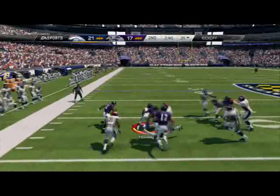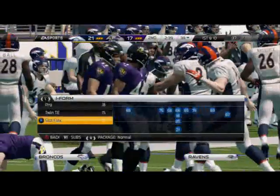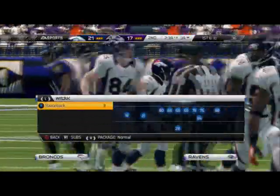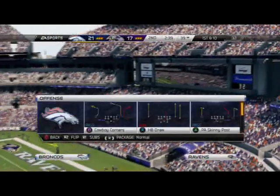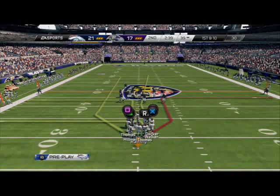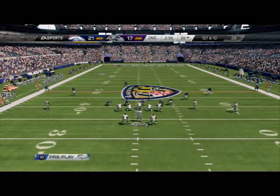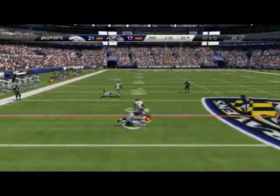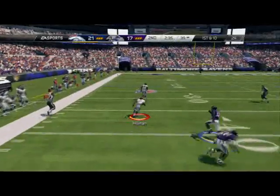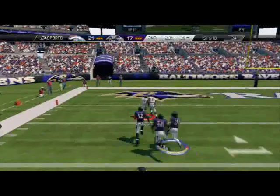That's why you get Trindon Holliday — average starting field position of 40 if they kick deep. That's one of the biggest strengths on the Broncos: not only do they have probably the best offense personnel-wise and one of the better defenses personnel-wise, but they have a special teams unit that's just super great. That's what makes them a top tier team in the game, because a lot of guys have good offense and defense but do you have that special teams that at any point could take it the distance?